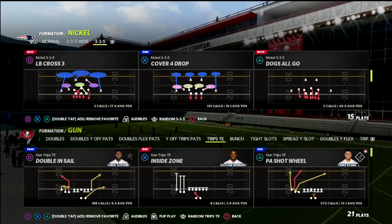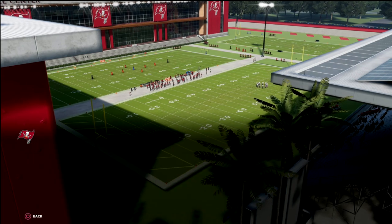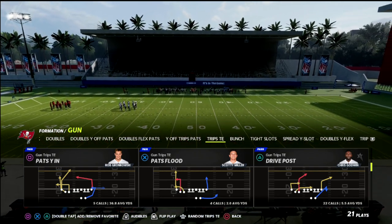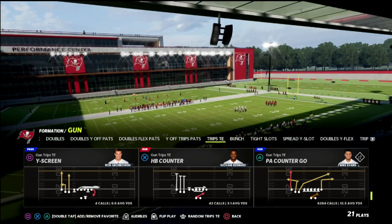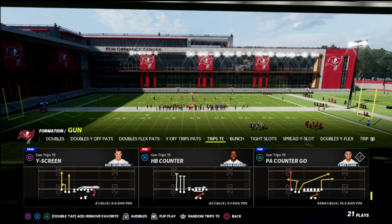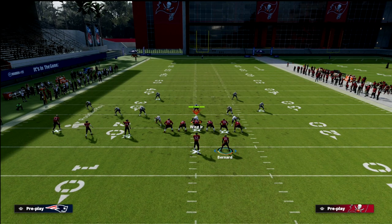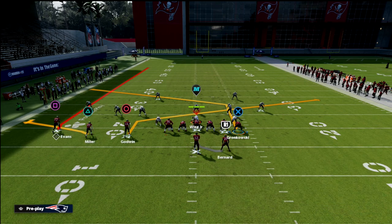Slant Post is absolutely insane this year out of the Trips Tight End formation. I'll be showing you how to run this from my favorite passing concept, PA Counter Go. What I like to do is put my outside slot receiver on a flat, slant my inside slot receiver — which is Chris Godwin — and then post my tight end. This is exactly how the concept looks.